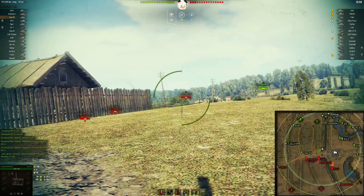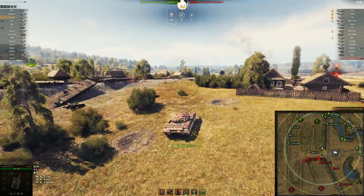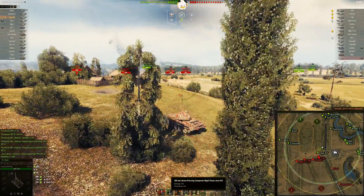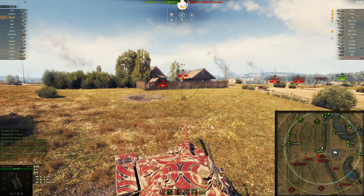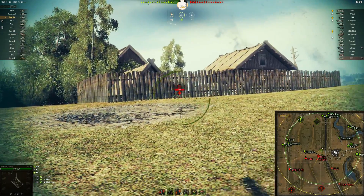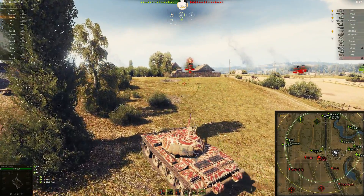I want to run into him — nice T-50-2 over there and he's done, 580 right off the bat — that was a high roll. I've only got 241 damage alpha on this thing, so nice high roll there. Sometimes you just get into a game where things start falling into place, and that's always a good start when you can take out one of their lights. I get spotted by the O-Ho.